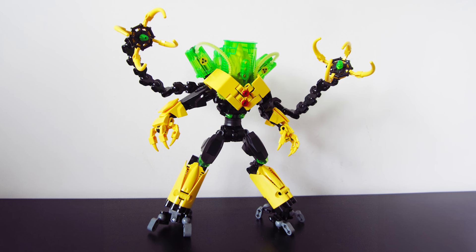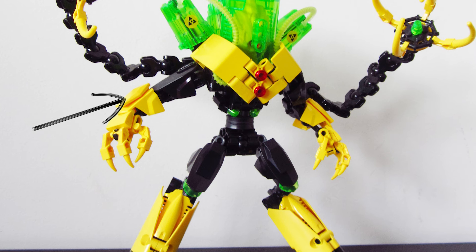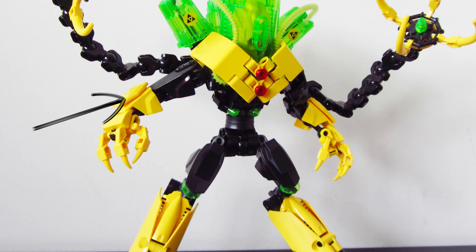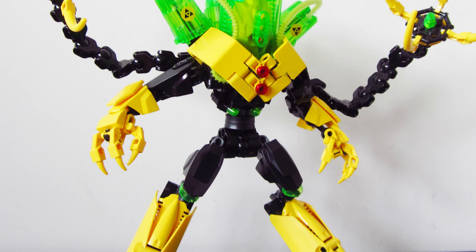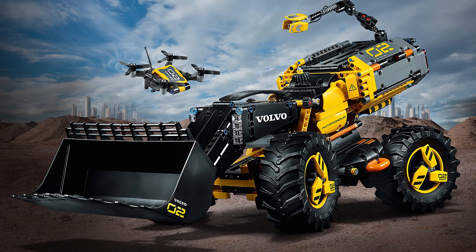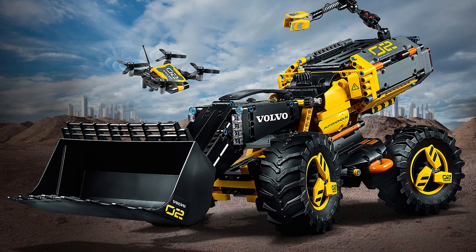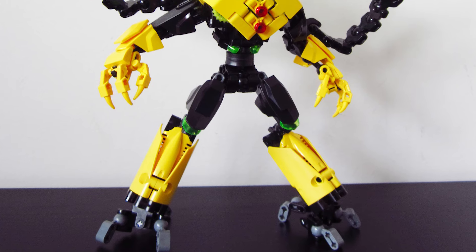I also love these new robot arm additions — very creepy looking. Check out the use of this lovely piece called Large Figure Armour Plate Small in Yellow. This is such a good piece to smooth out CCBS armour, and it only appeared in one set in yellow, which was a Technic set. So if you don't have any of these pieces, whether they're yellow or not, it might be worth grabbing some — they are very helpful.